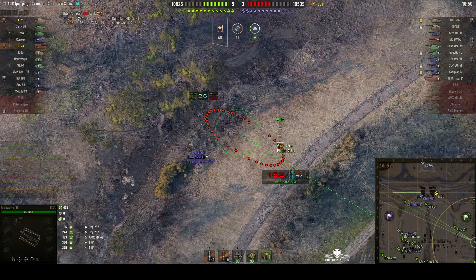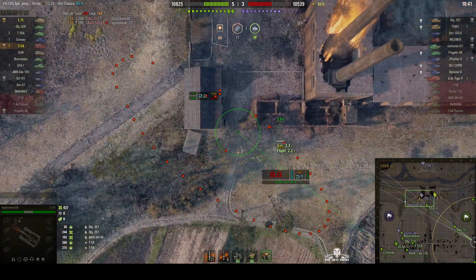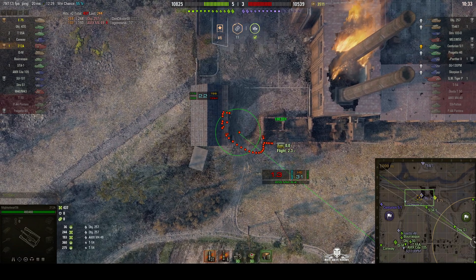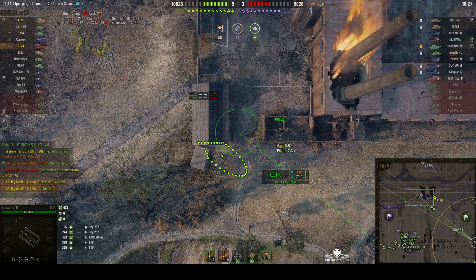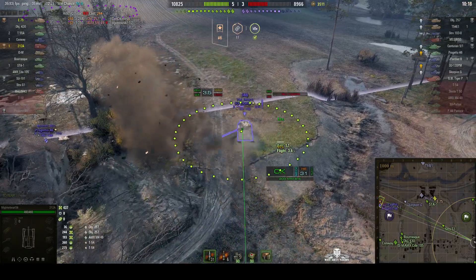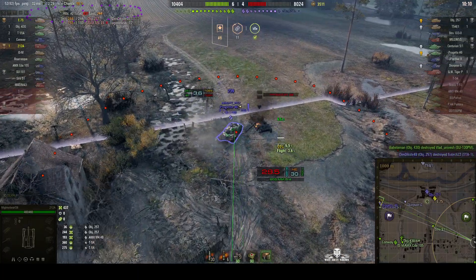We've got a Scorp G in the ditch — that depression in the ground actually protects him from being seen by our arty, but he can get shots at our guys. Some of our guys have gone up on top of that ridge line to spot out the enemy and they're being fired at. Will he fire another one into that corner to try and get the Object 257? Decided to go for the Centurion 5-1 instead. There's a SU-130 PM — and he dies very suddenly. Good job MightyDwarf didn't fire at that point because he would have wasted a shell.